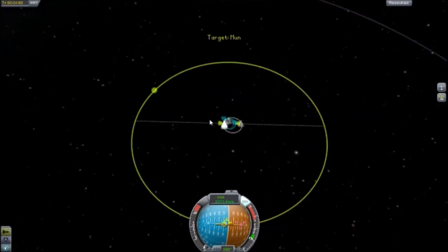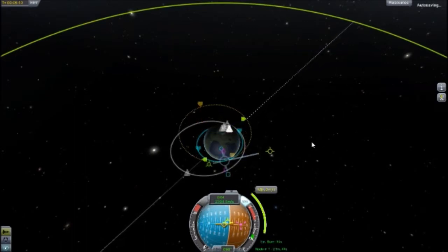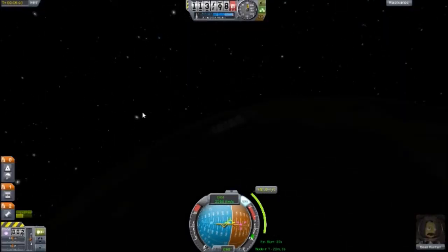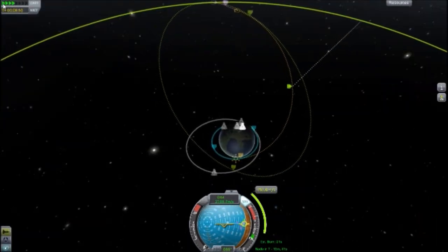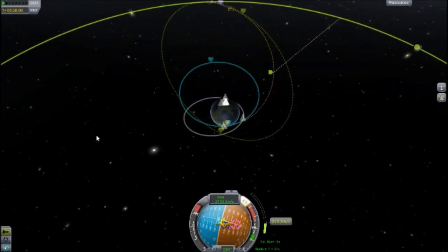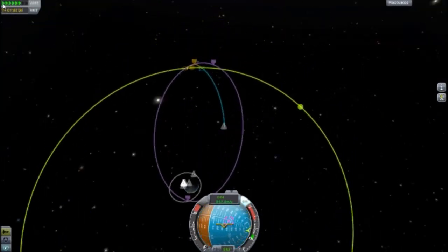When you get a nice orbit, set the moon as a target and add a maneuver node. Then burn on the blue X until your burn is up.